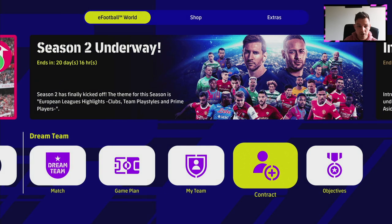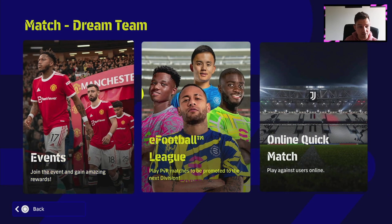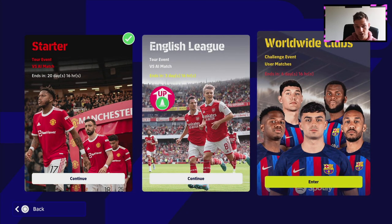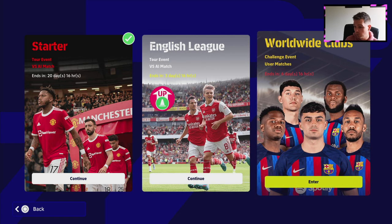On top of the legends, we have changes to squads - not much there. In Dream Team we have a new event: the eFootball league is the same but the event is just a rinse and repeat user matches versus user matches, worldwide clubs with Barcelona front and center. We also have the English league that's been on for the last couple of days. This worldwide clubs event - they need to switch it up a bit because it's the same thing all the time and the rewards aren't really worth playing for. You're better off playing the actual league divisions.